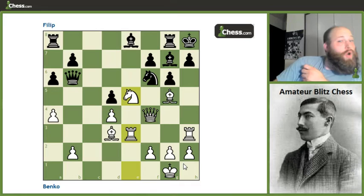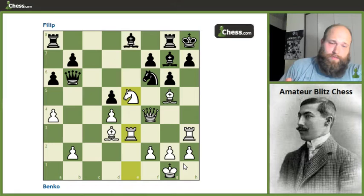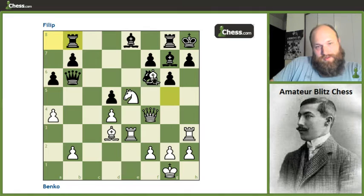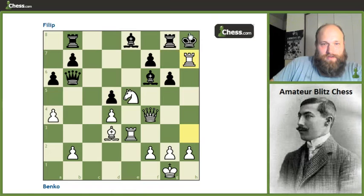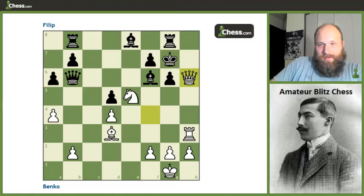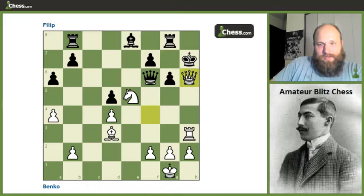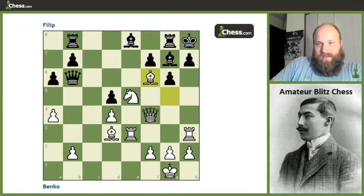The first rook lift was so much fun — why not try another? But this actually comes with a serious threat, not just the plan of coming to f3 adding pressure to the knight. He's threatening something much stronger: bishop takes, bishop takes, and we get a nice mate. If instead he plays with the queen, we can still just take here, come across with check, he's forced to block with the bishop, and this is still mate. This is the immediate threat black has to find a way to deal with.